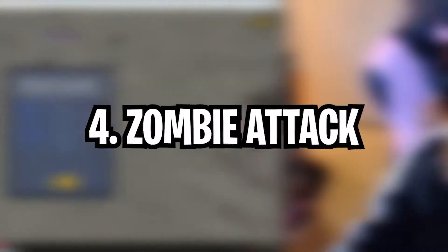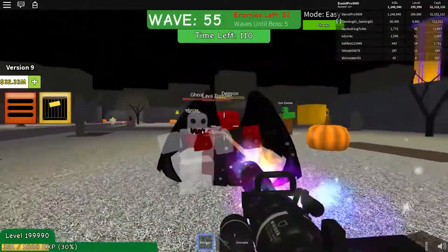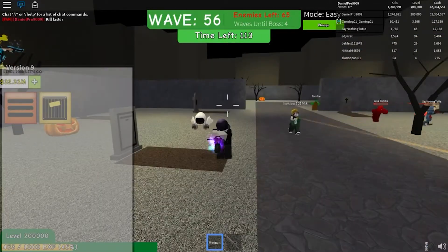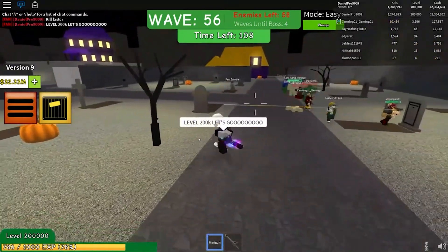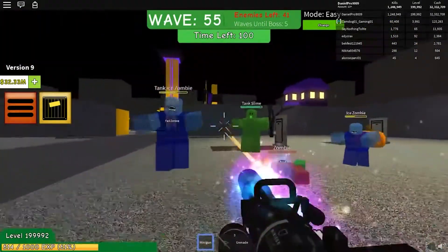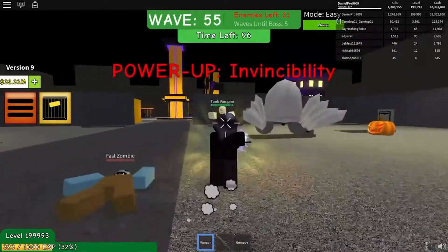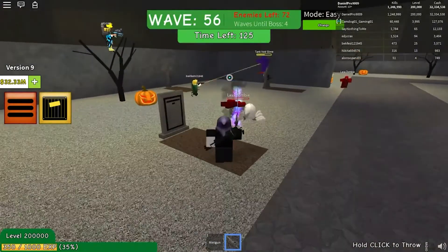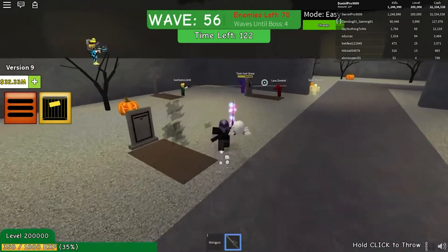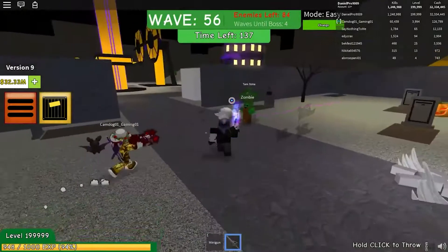Number four: Zombie Attack. Zombie Attack by Windlocked Toad vs Indra is a zombie survival game where teams of players have to fend off increasingly tough waves of zombies. As you progress, you can earn XP and unlock new weapons to make the job of taking down the hordes a little easier. There are different types of zombies to fight with different abilities, and every so often there will be a boss battle which poses a significant challenge. As an interesting twist, if you get killed you can respawn as one of the zombies, making it even more challenging for your teammates.